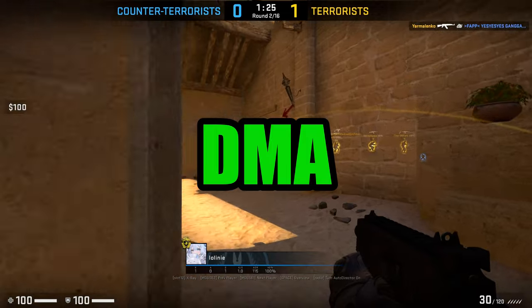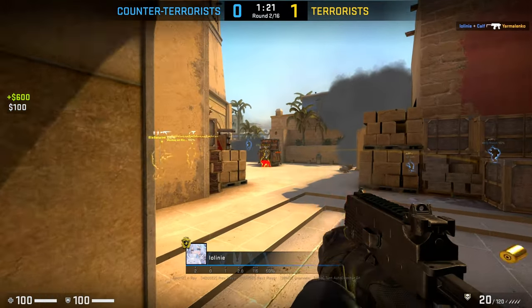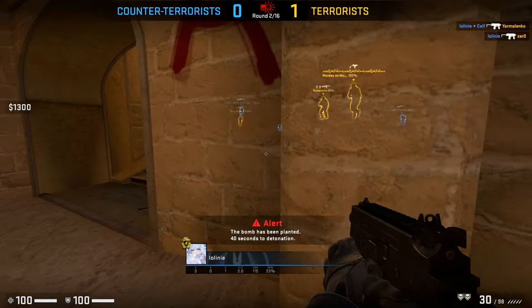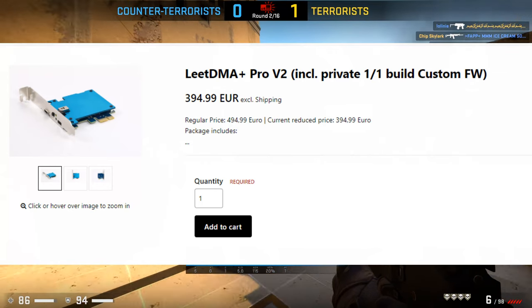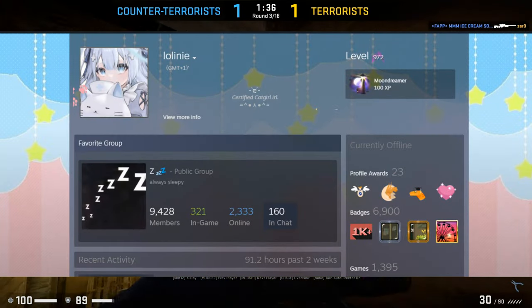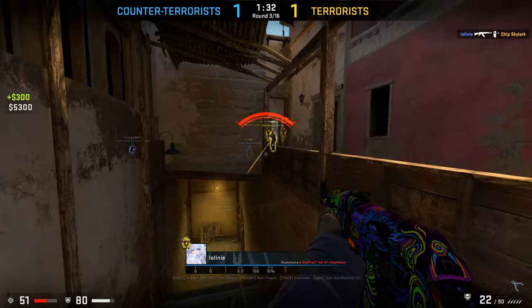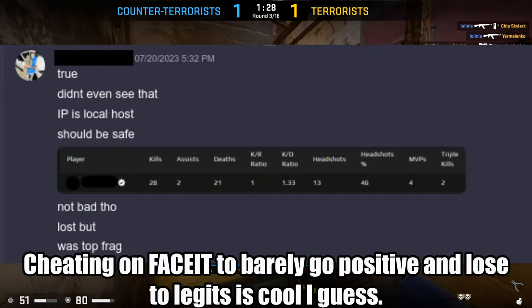DMA, or direct memory access, is the final level if you want even more protection. This is the most expensive option because you'll have to buy DMA hardware, which is around $500, and you'll also need a second PC. I would only bother with this if your main is worth tens of thousands. It's definitely overkill to use just for matchmaking. If you're willing to pay and go through the effort of setting it up, I would hope you'd rather cheat on FACEIT or leagues.